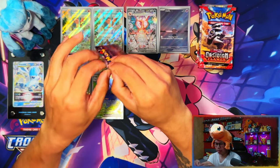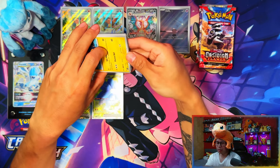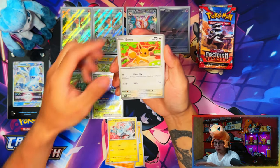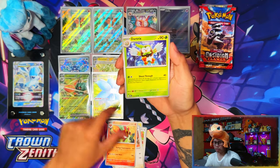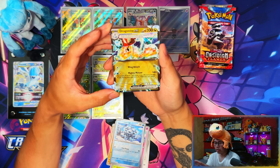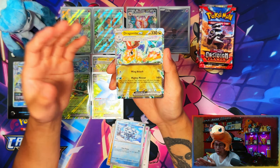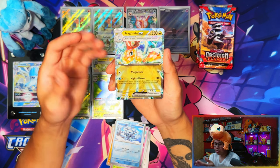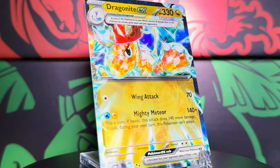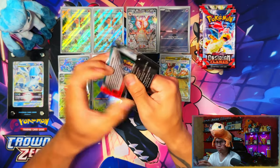There are only about six Special Illustration Rares in this set, so pulling that Charizard is going to be a bit easier than usual. From the Scarlet and Violet era in terms of ETBs, the first two sets didn't seem that great. Oh my days - nice! Dragonite EX Tera Form! The only bummer is they didn't do a full art version of Dragonite - they should have done a Special Illustration Rare or at least a full art of this one, but they didn't.